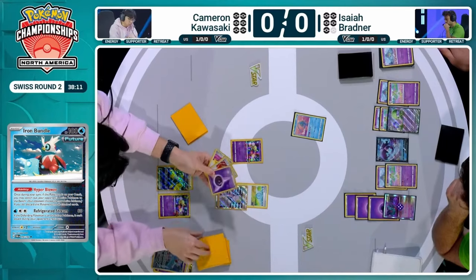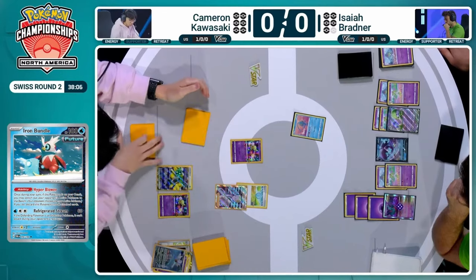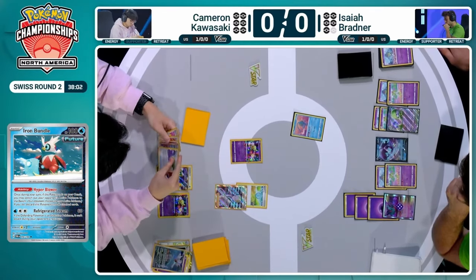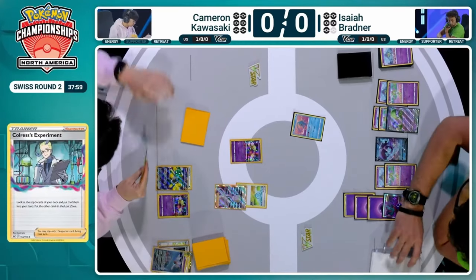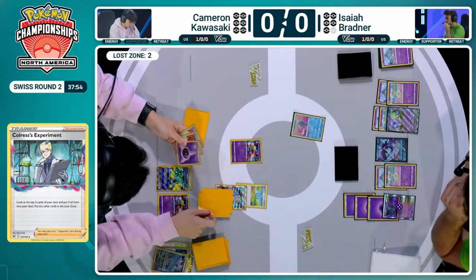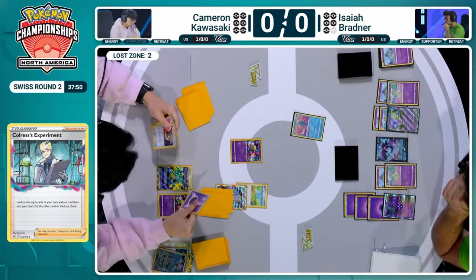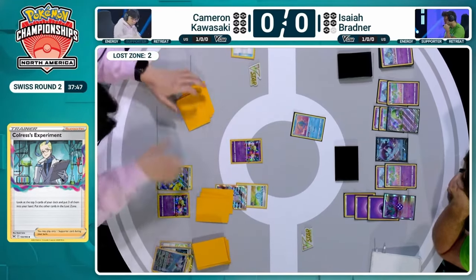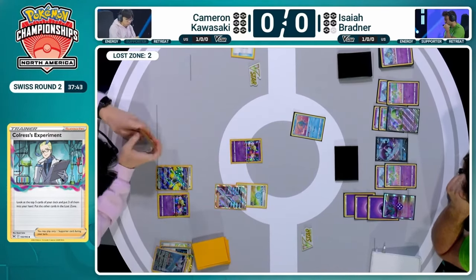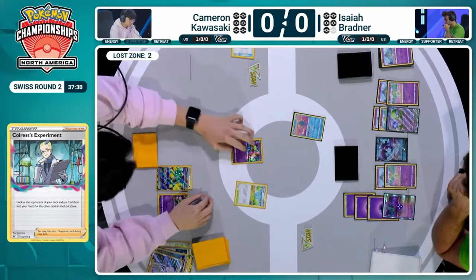We're going to see what Cameron can piece together — finding the full Colress, finding this Nest Ball. Pretty good cards to find. Those are extremely strong cards, but two of them are going to have to hit the Lost Zone as well. So with strong cards also comes difficult decisions. All five cards were super good, therefore Cameron has to make those tough choices. The Lost Zone starts to build, which is so important.